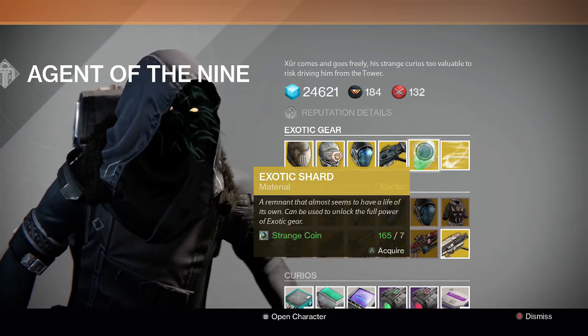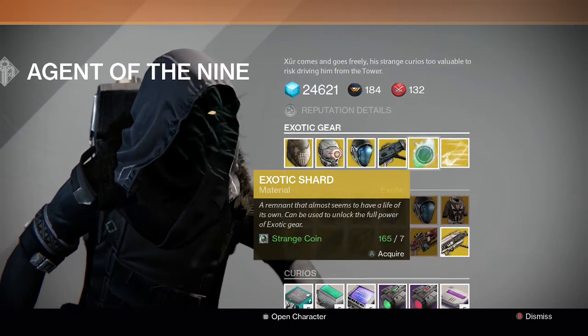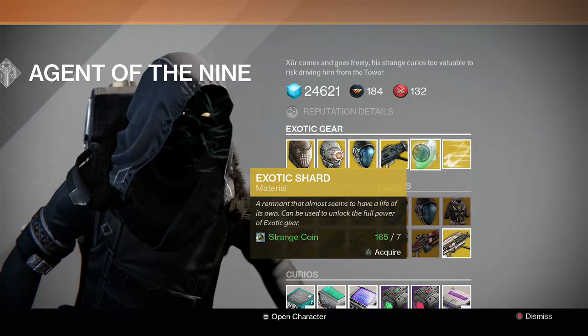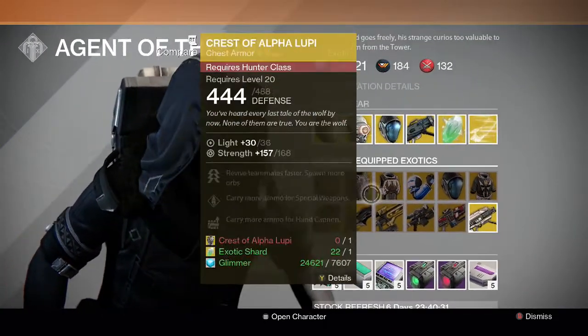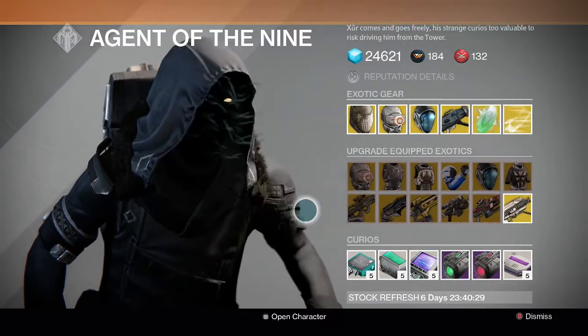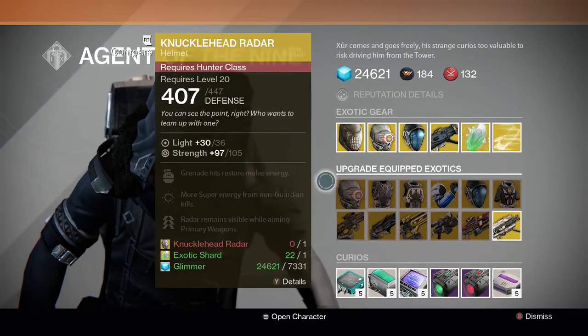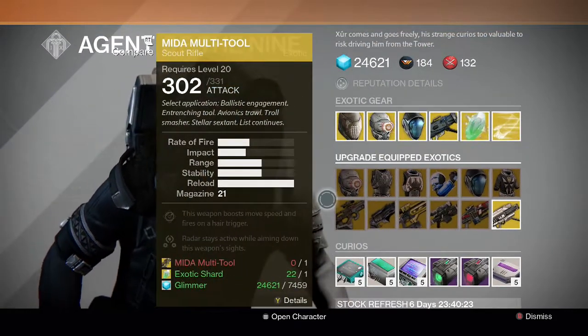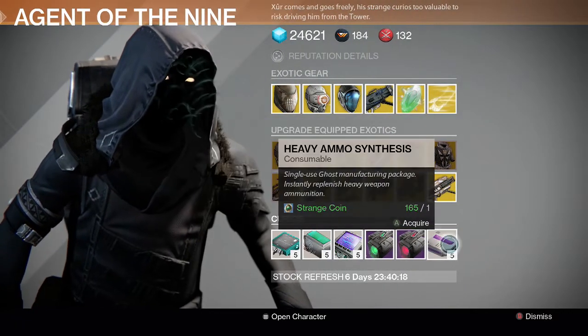Of course he's also selling exotic shards, which can be useful to ascend your exotics going into next week. He's selling engrams as well. For upgrades, I wouldn't suggest upgrading anything because you can just ascend items going into the next DLC. This is the last time we're gonna see him offering upgrades.